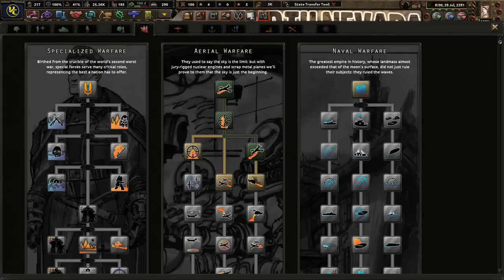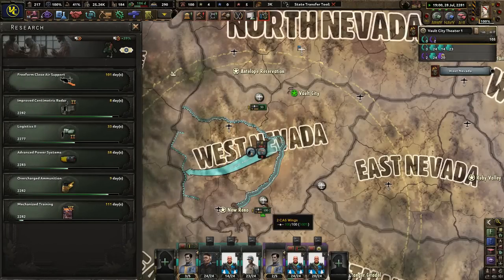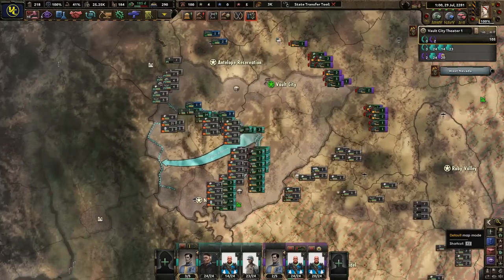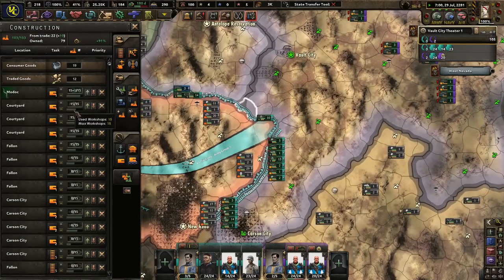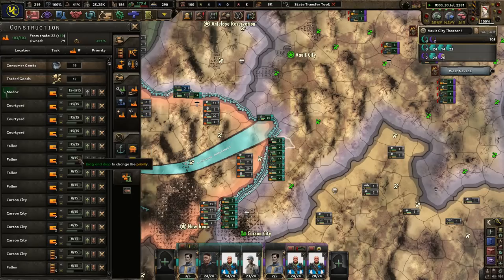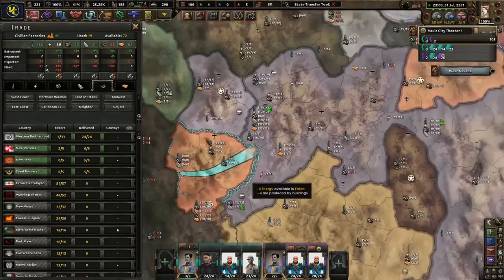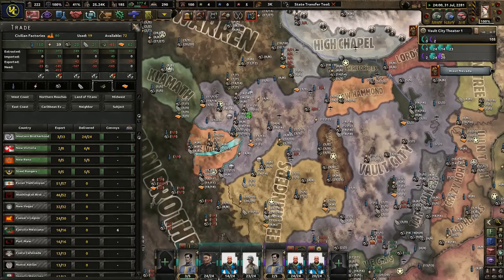You guys do this. Are our forts ready to go? We're going to wait until we have at least these forts done — at least the center portion first. Come on, Brotherhood — you're only fighting the Legion, right? I think they're only fighting the Legion.